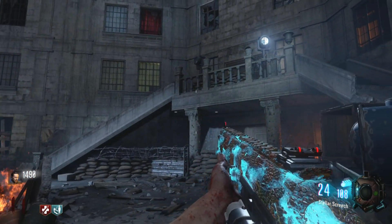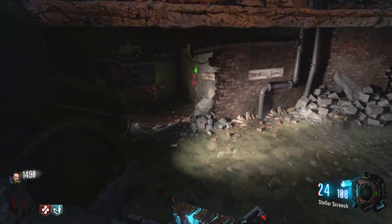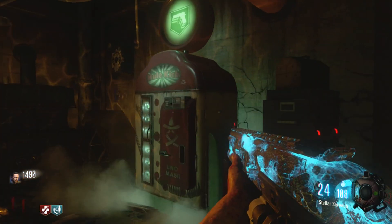Go out and down the staircase from the Juggernog room and you'll enter this area. Come into the bunker and on your immediate right is Mule Kick.